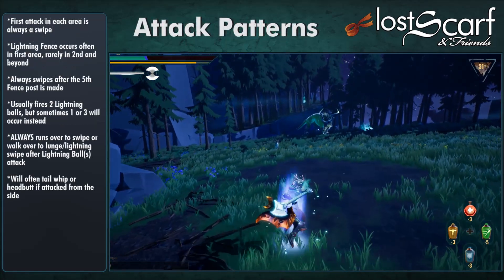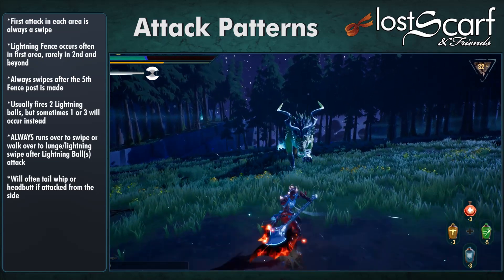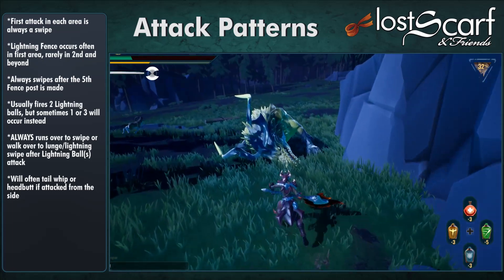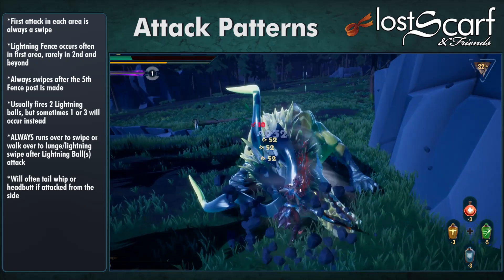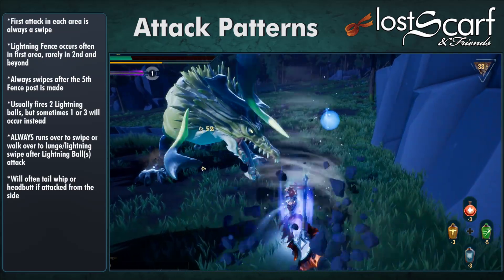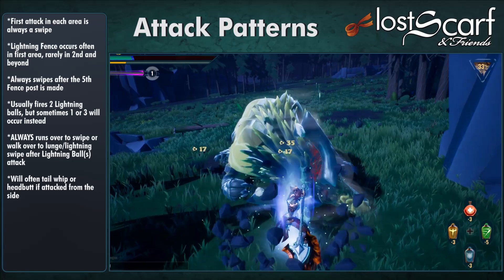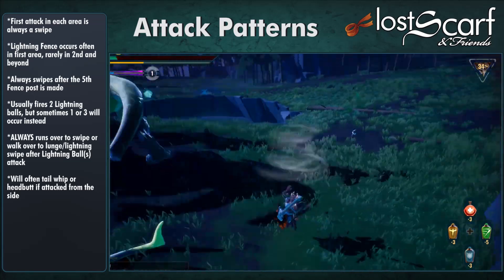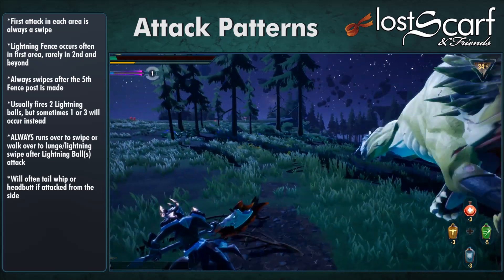Because of the Anytime attacks, there is some unpredictability about Stormclaw, but for the most part you'll see those coming with the tells, so it's not too much of a problem. The most predictable thing is that the first attack in each area is always a Swipe — so you can interrupt at the start of every fight. The Lightning Fence occurs often in the first area but can happen in the second area too; it's very rare but I've seen it.